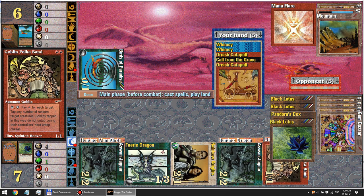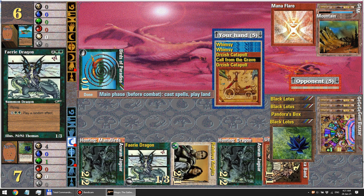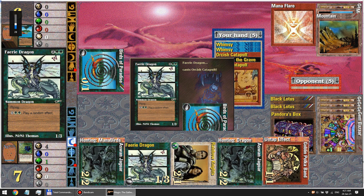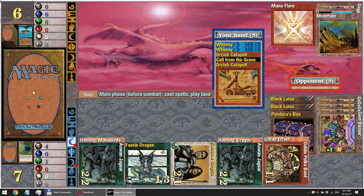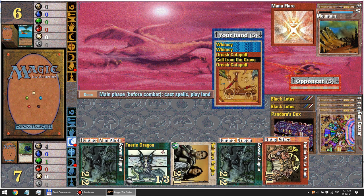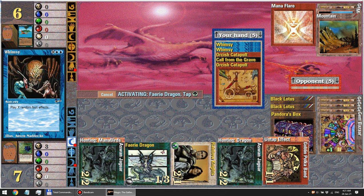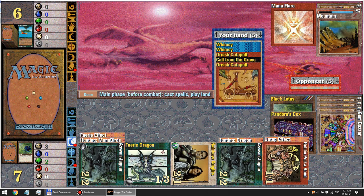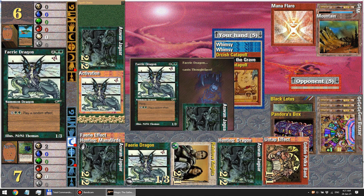Now let's activate the ability of Fairy Dragon — we need one green. Orcish Catapult, birds of paradise. You don't actually need to see the Orcish Catapult since you just heard the sound effect. Let's activate one more time. I don't actually remember if these are exactly the same effects as Whimsy — something tells me they are. Cast Jump — Fairy Dragon effect: Jump! And you even see the art from Jump. That's cool. Thought Lace — okay, very helpful. I love how they change the card frame here as well.